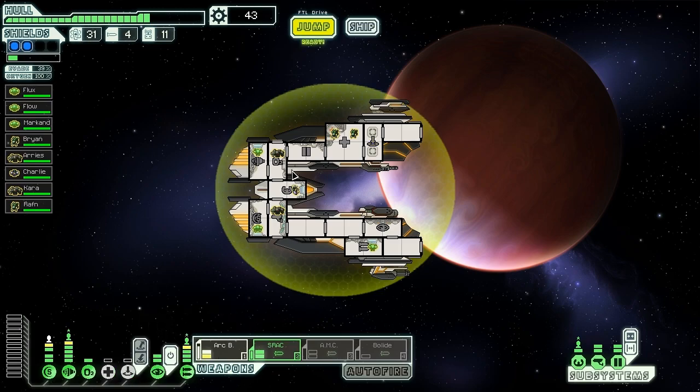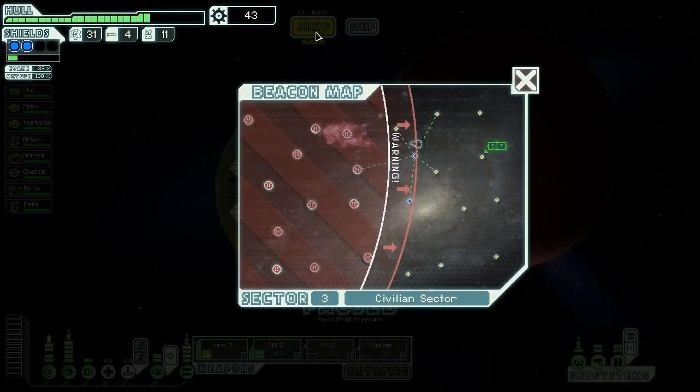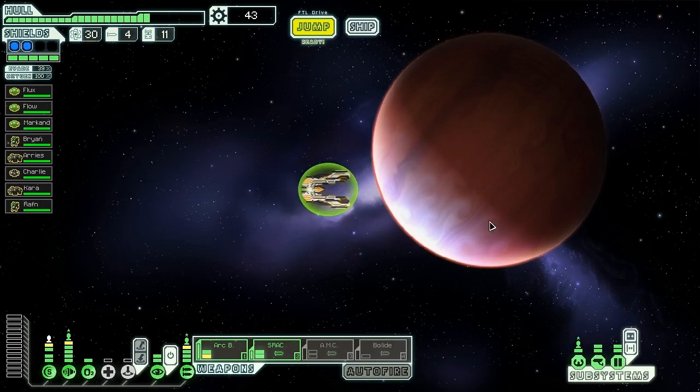We need more missiles quite badly. I should send my Rock Man over to the teleporter - it's right beside the medbay too, which is nice. We'll send our Mantis over to the other side so they can get around quickly, with the Rock Man there in case we take on boarders. 43 scrap is pretty good. We have a full three jumps before we run out of space - might as well explore around that corner.